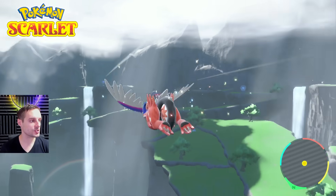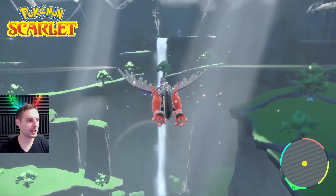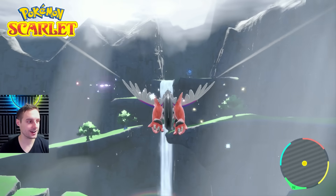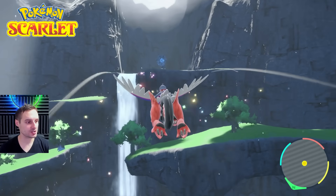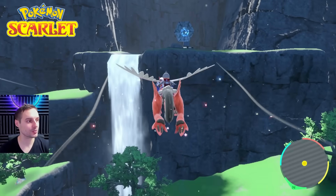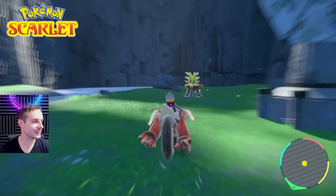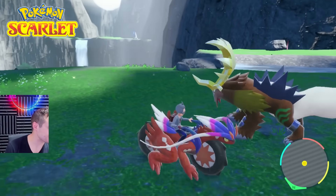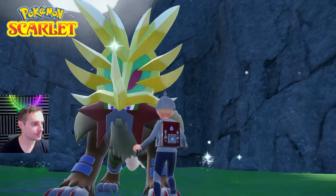There are a bunch of waterfalls around here so it's easy to get confused, but this is the waterfall you want. We're going to stay up high because the first one, Gouging Fire, is right up here at the top. The pictures are kind of hard to see, so it's worth doing a video so people can find their locations. And there he is — Gouging Fire. He looks wild. He's got this giant crown and a long tail. This is the Entei Paradox. Let's go ahead and encounter him.